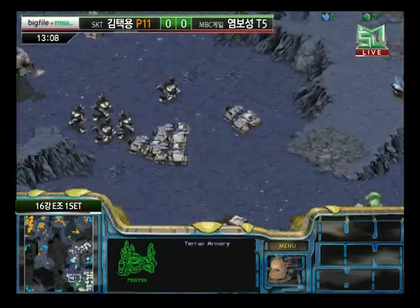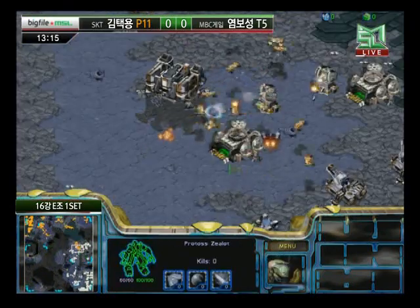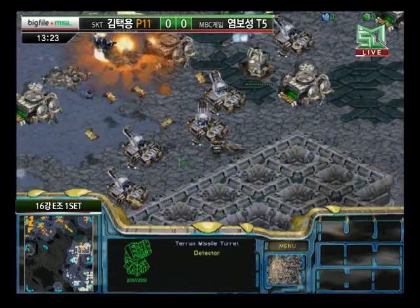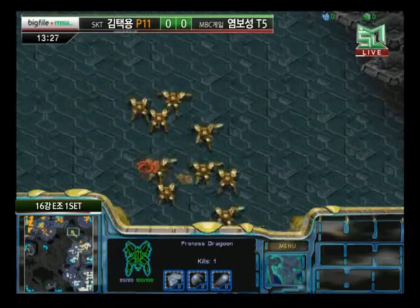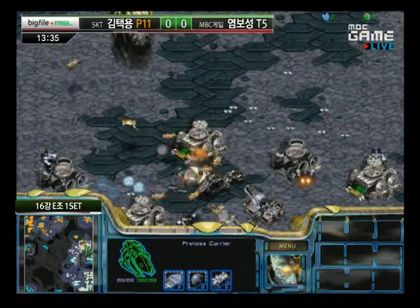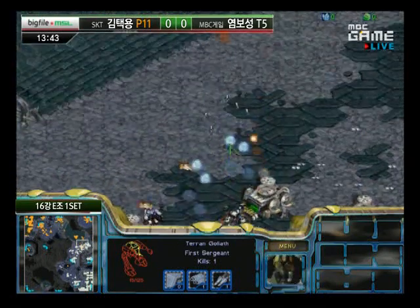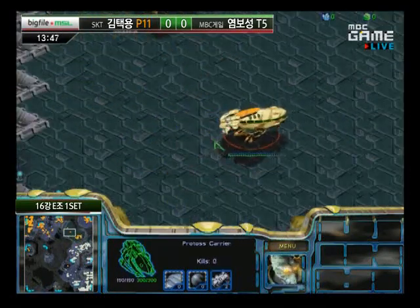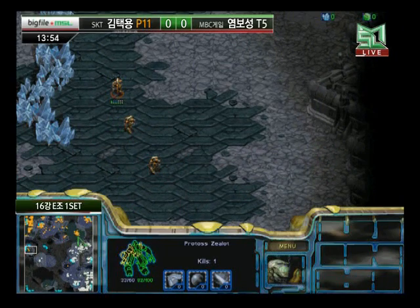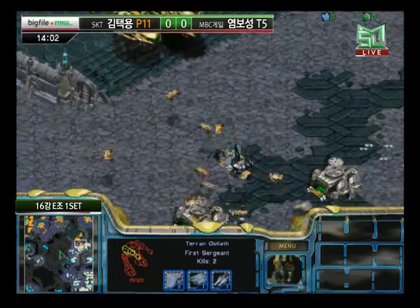Why does he have that floating Starport there? He's not using it right now, might as well float it out of the way. Carriers now assaulting the Great Wall of Mech set up by Sea. Sea definitely knows the Carriers are coming — he's got Goliaths, Turrets, and this wall going on. Bisu is trying to assault the wall with Carriers before the Goliaths arrive, but the Goliaths have caught up and are picking off Interceptors. Bisu doesn't quite have enough Carriers to fight those Goliaths, and it'll be really hard for Dragoons to get in close with Siege Tanks there.